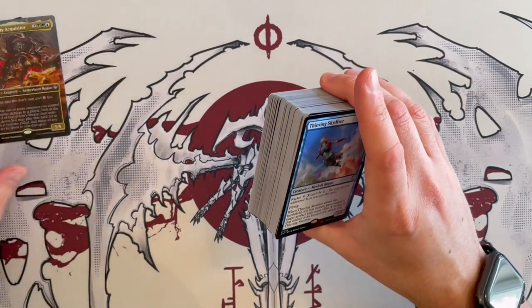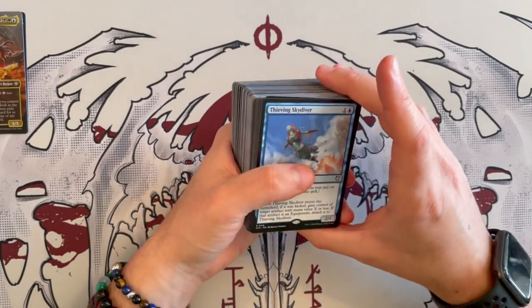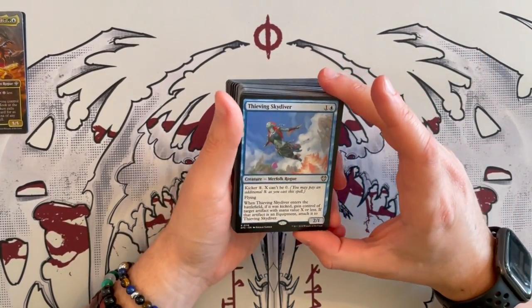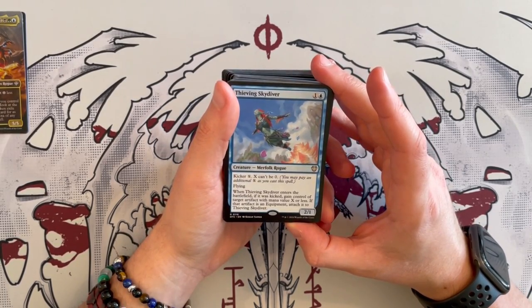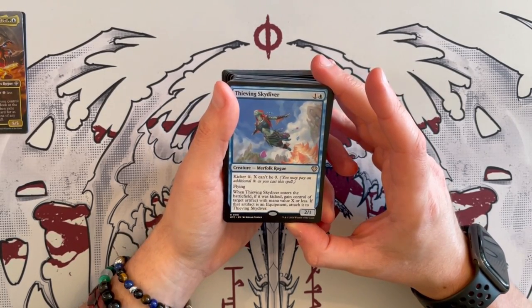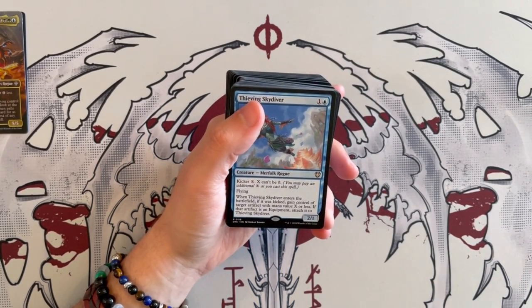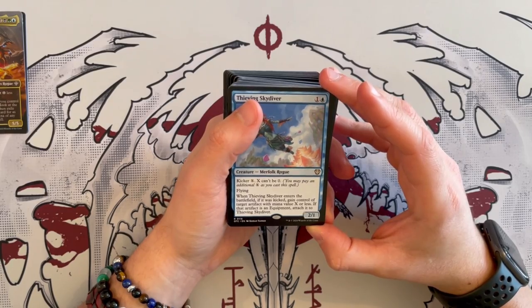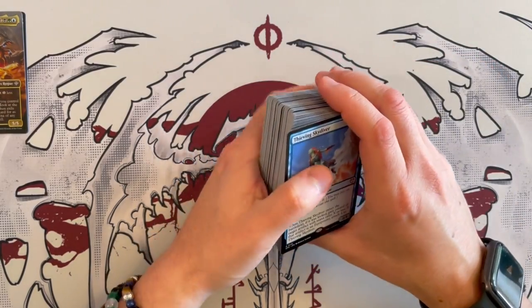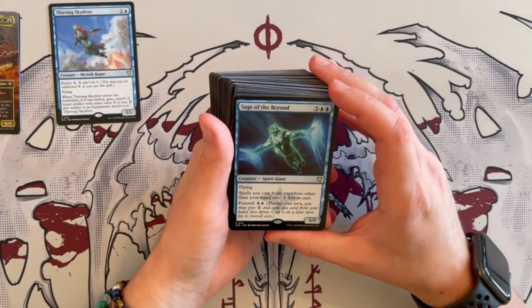I think so far this is the coolest illustration ever — if I could, I would get that as a tattoo. Anyway, Thieving Skydiver is a 2/1 Merfolk Rogue. It costs 2, has Kicker X (X cannot be 0), and has flying — so there you go, dealing combat damage to the face. When it enters the battlefield, if it was kicked, you gain control of target artifact with mana value X or less. If that artifact is an equipment, attach it to Thieving Skydiver. Very, very good synergy with the commander, and it does things with itself.